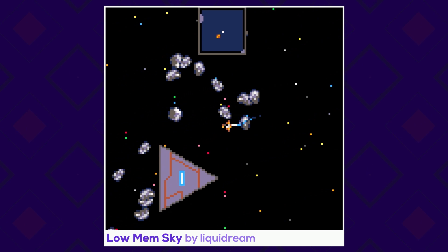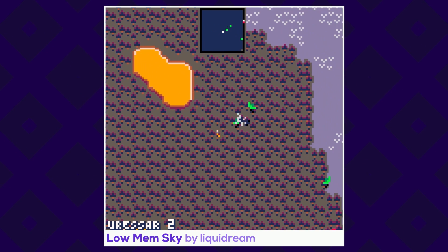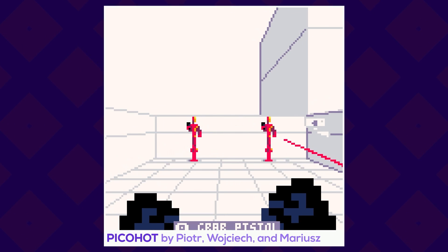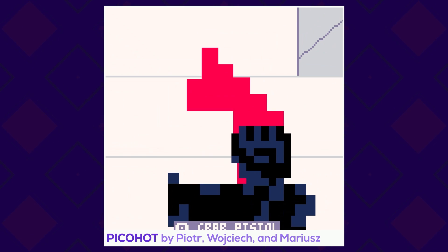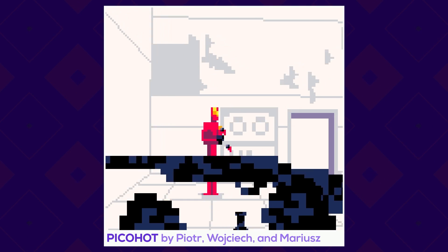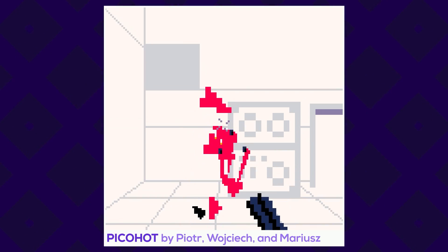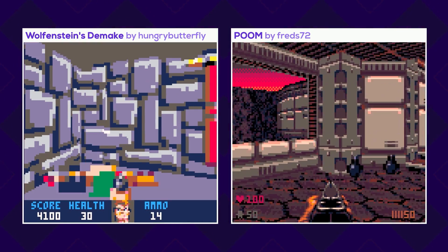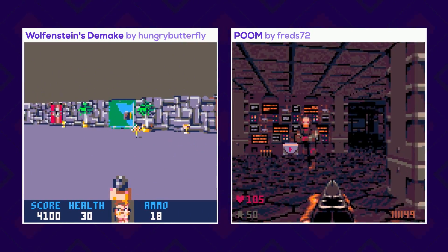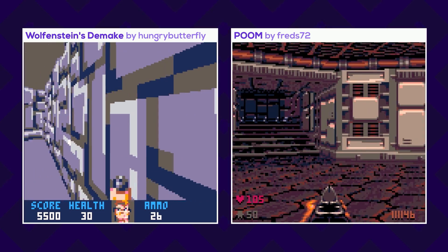Lo Mem Sky by Liquid Dream is a demake for No Man's Sky featuring around 180 billion unique star systems to visit. Pico Hot, created by Piotr Kolla, Wojciech Ziedzic, and Marius Tarkowski — who all worked on the official Superhot — was born when they were trying to fit Superhot onto a floppy disc. Well, now it fits in a PNG. And of course, we can find all-time classics like a Wolfenstein demake by Hungry Butterfly, and a mind-blowing Pico-8 version of Doom titled Poom, recreated by Fred72.